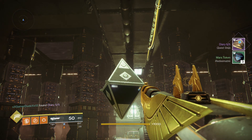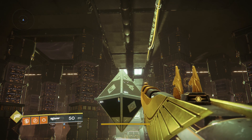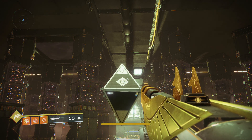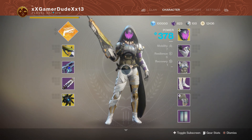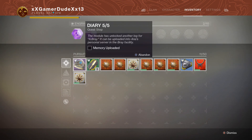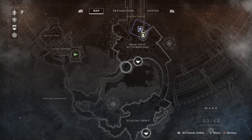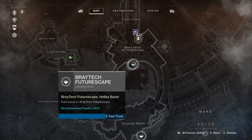That was the fourth of six steps. Now we're going to be uploading our fifth and final memory. This is step number five - let's make our way over to Braytech Futurescape and fast travel over there.